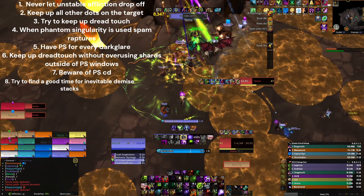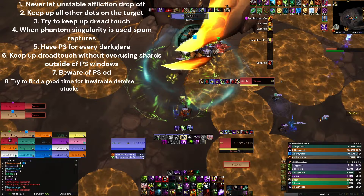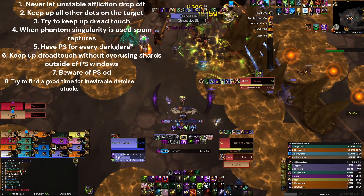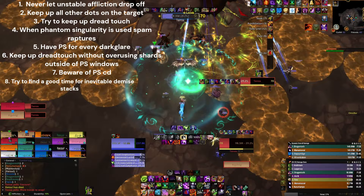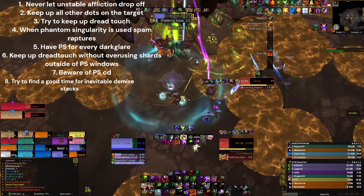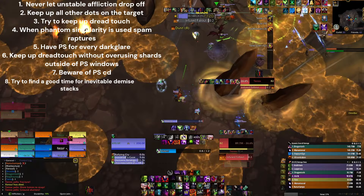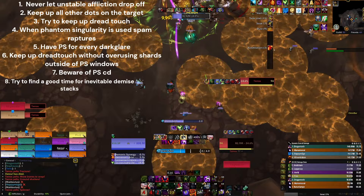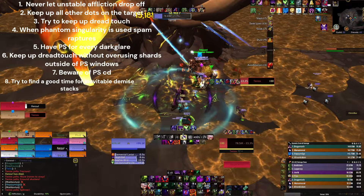Letting Unstable Affliction drop is probably one of the biggest DPS losses you can do. The second priority is keeping up all your other dots — they're all instant cast so it's not that hard. Have a good WeakAura for it; I'll be linking some WeakAuras in the description. When Phantom Singularity is active, spam Raptures as much as possible since Malefic Rapture does more damage the more dots you have. Make sure you have Phantom Singularity ready for every use of Dark Lair — and since the cooldowns don't always align, sometimes you just need to hold Singularity for Dark Lair.